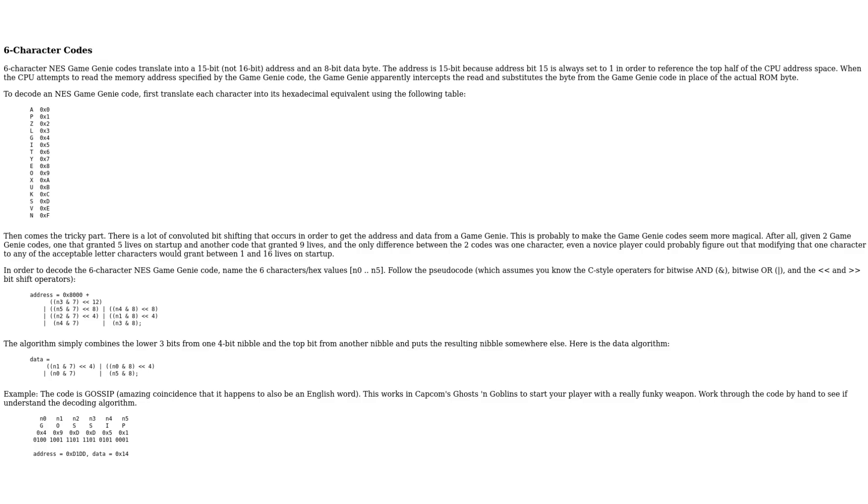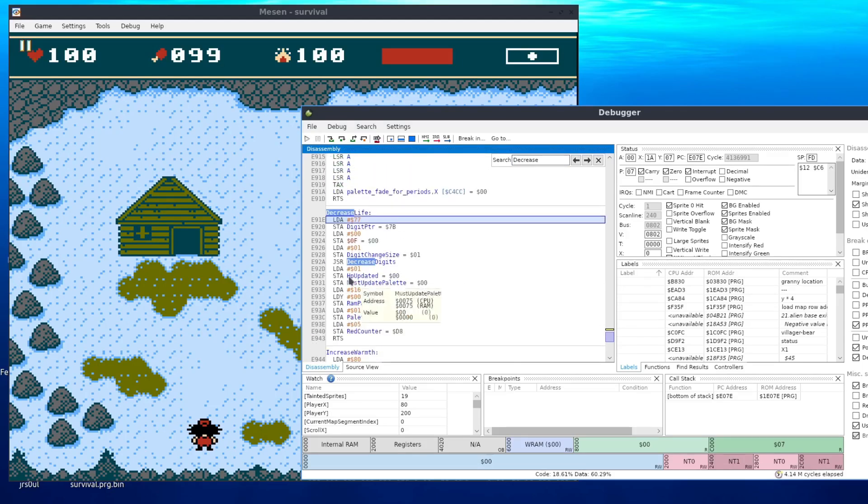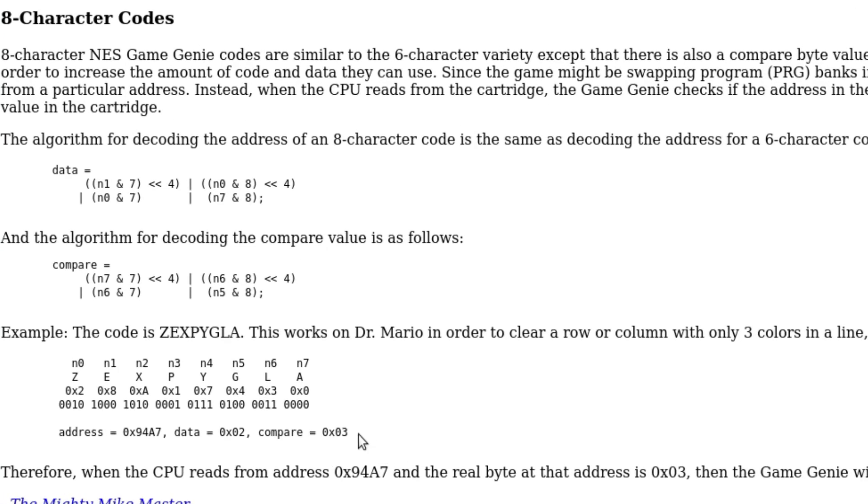At first I tried to come up with a six-character code that grants immortality, so I needed to find a place in my assembly code where I could change a single byte to achieve that goal. But apparently, due to the fact that my game constantly switches banks, my code didn't work. So I tried to create an eight-character code — this longer code has a comparison byte which is used to compare the contents of an address you want to change.